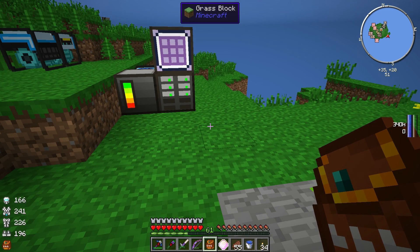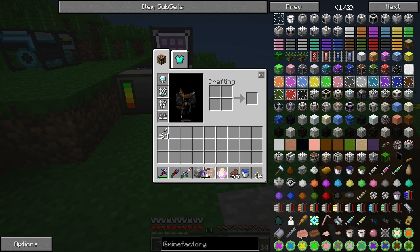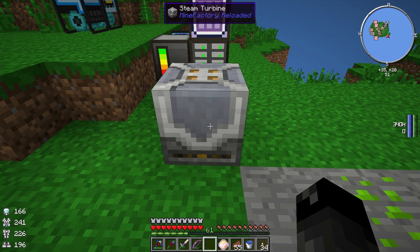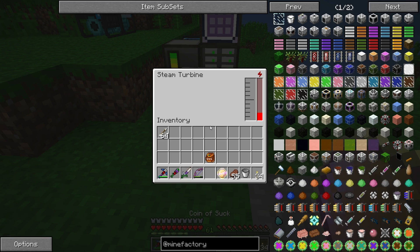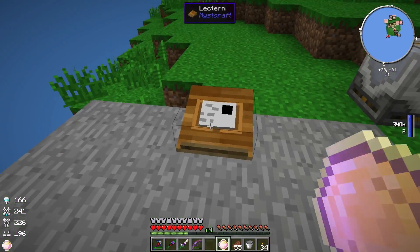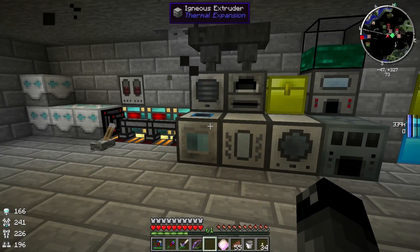I went ahead and crafted up one of those steam turbines. Let's put it on the ground and right-click it. Steam turbine - we got a fluid tank and our energy store, so it can actually store energy. It runs off water. Let's put some water in there. That water went away fast - we got 40 millibuckets left. That made 1,920 RF, or 192 MJ. That's pretty powerful - one bucket of water gives 192 MJ. It uses the water really, really quickly, so we're going to need to set up an infinite water spring.